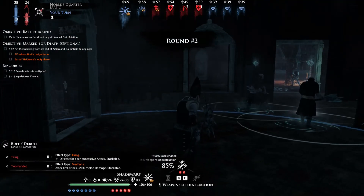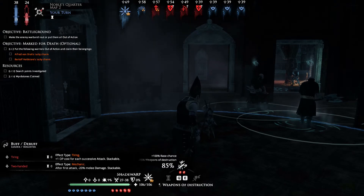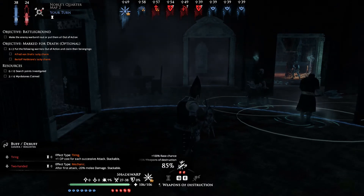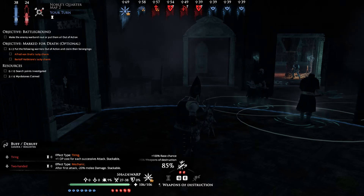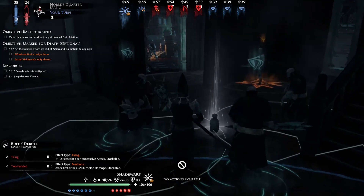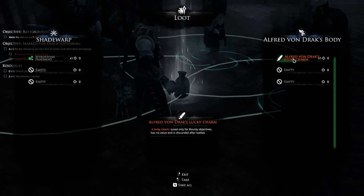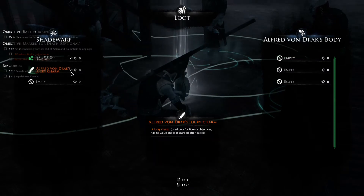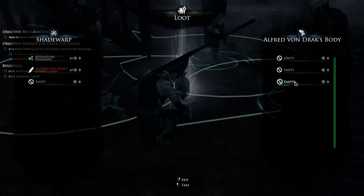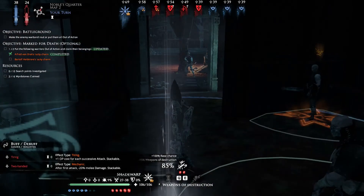You can see top left — you have their morale. They have 24 left, and if I get them down to 16 they will need to take a test. We want to loot this guy — there we go, that's the lucky charm. No items though — he did have a sword, could have gotten that.